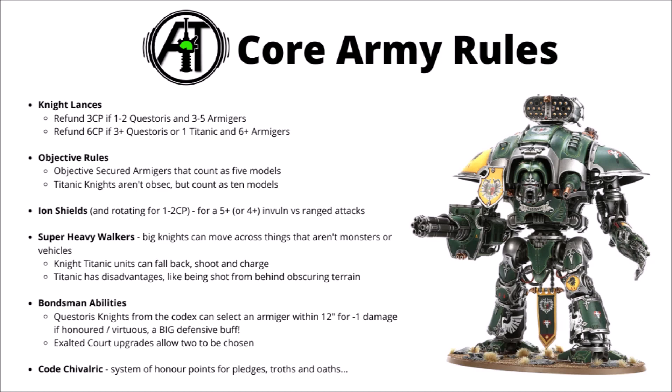Particularly the big knights can fall apart a bit if hit by something nasty in melee. The super heavy walker special rule applies to the titanic knights, allowing them to move across things that aren't monsters or vehicles, so they don't get bogged down by a thin screen of infantry. It also means that titanic units can fall back, shoot, and charge as well — provided you're not playing with certain oaths, you can just freely walk out of combat and then charge something completely different. Being titanic does have disadvantages, such as not being able to make use of dense cover or obscuring terrain.